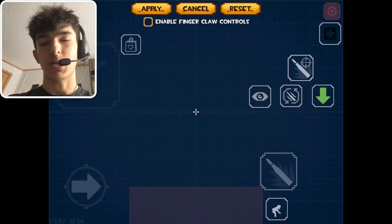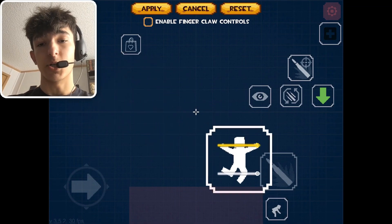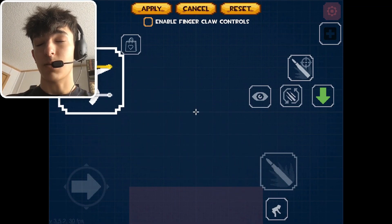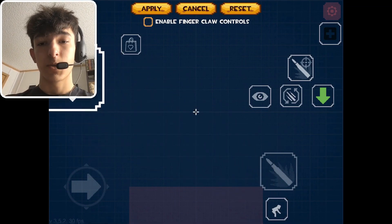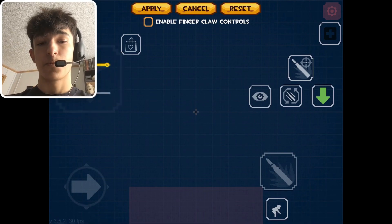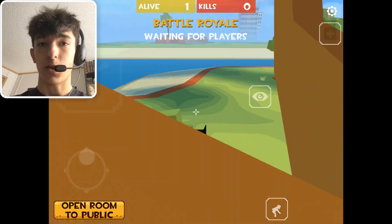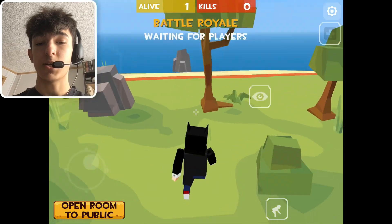Go to Controls in the Settings at the top right. As you can see, my jump button is on the top left — this enables me to move around and jump at the same time. With the right hand, I can also aim and shoot, so you can do all four things in one fight.